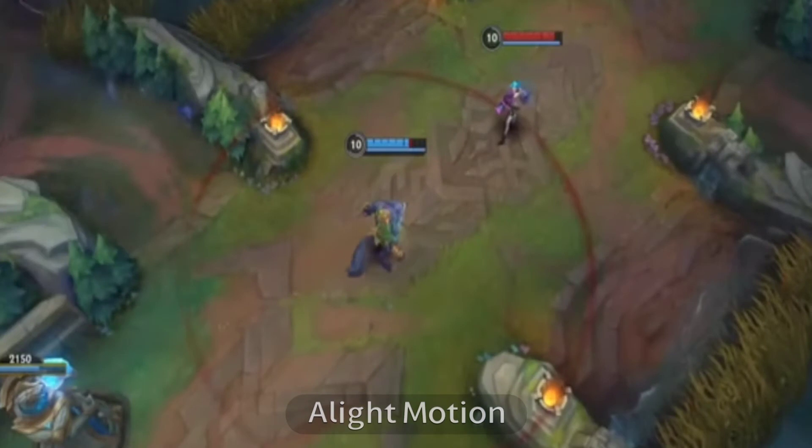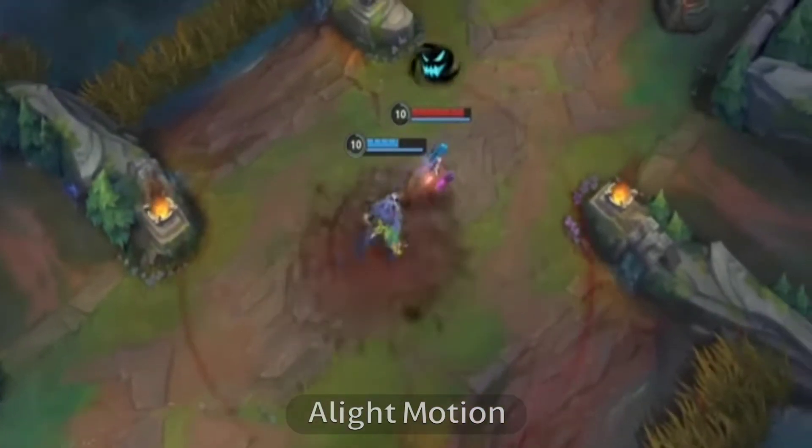Strike fear into the hearts of your prey with Warwick's third ability, Primal Howl. Cast once to gain damage reduction and recast to fear and slow nearby enemies.